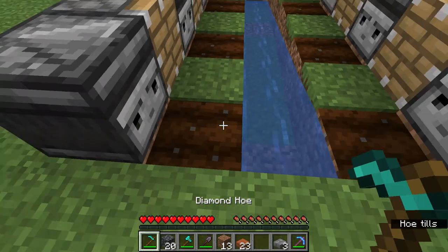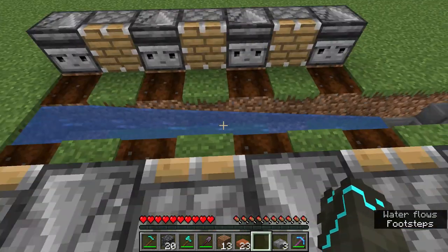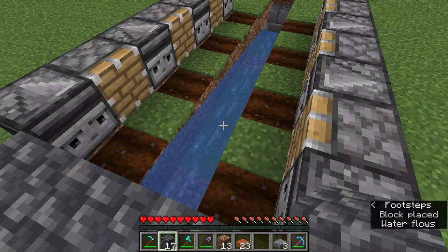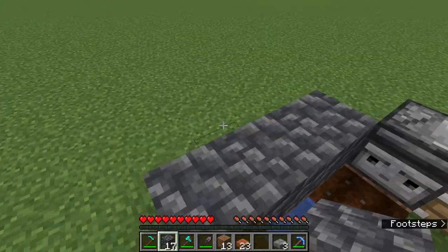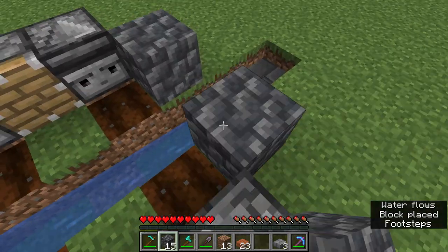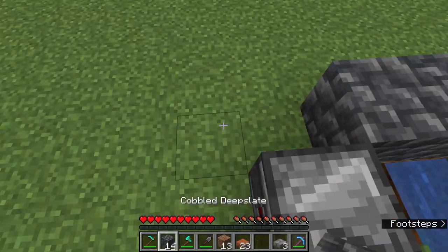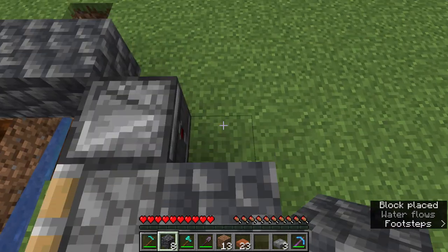In the end it should look like this — eight observers, six pistons. After you do this, place three blocks here. This will prevent the pumpkins from growing on the side where the pistons aren't. Do the exact same on the other side.